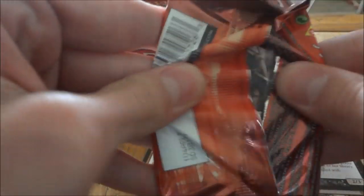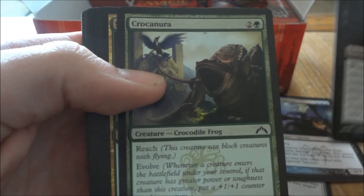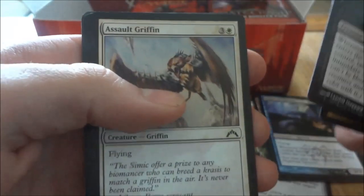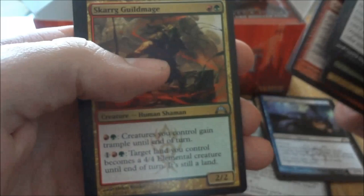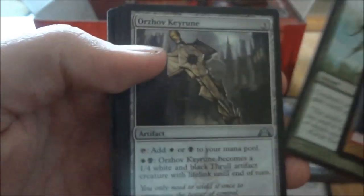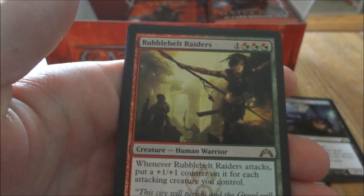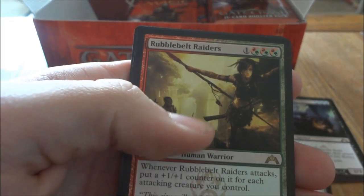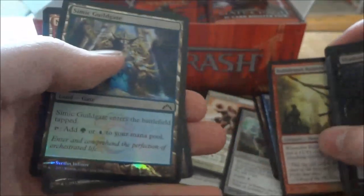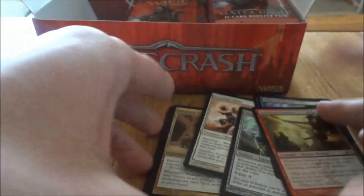Next pack. Scrag Guildmage, Tower Defense, Orzhov Keyrune, and our rare was Rubblebelt Raiders — sorry about that. And we have a foil Simic Guildgate. Still no Mythic.